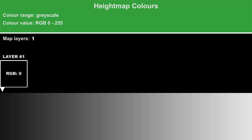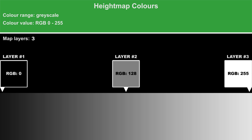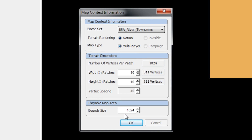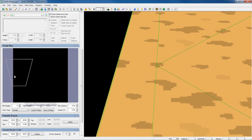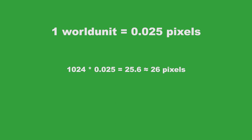The range of colors used should be grayscale only, with binary values split equally between the number of layers the map has. A maximum of 4 layers should be within the playable area, and the rest outside for decoration only. The lowest layer in the stack should be black and the highest white. Regarding boundary size, one world unit equals 0.025 pixels, meaning a full boundary size of 224 units equals about 25.6 pixels, or 26 pixels when rounded up, making it easier to calculate the border size in pixels.